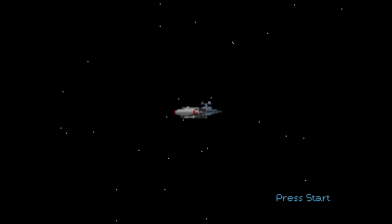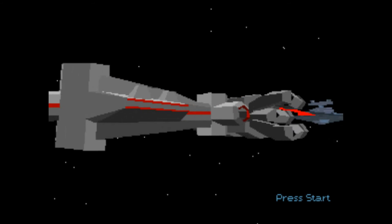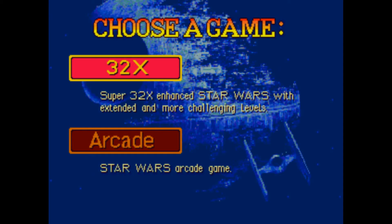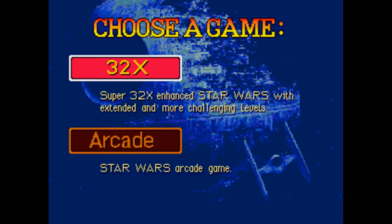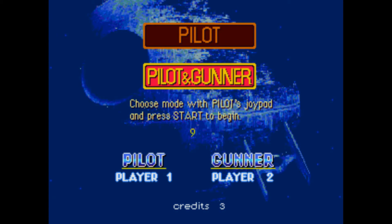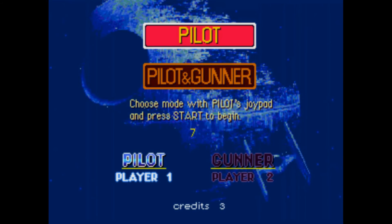The game starts with an intro showing a Star Destroyer shooting at the Rebel blockade runner, establishing it's set in Episode 4 A New Hope. After pressing start, you choose between the 32X mode — which features enhanced graphics with extended and more challenging levels — or the standard arcade mode. I selected arcade mode, then chose the Rebel Attack mission. You can also select pilot or pilot and gunner.